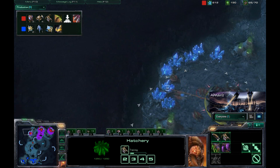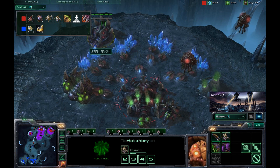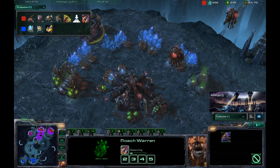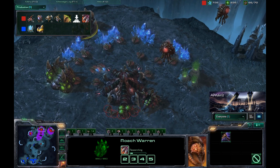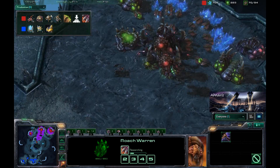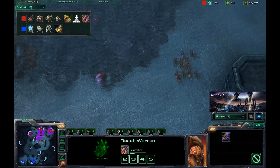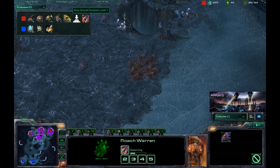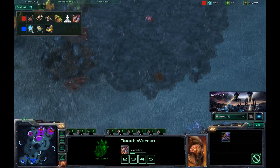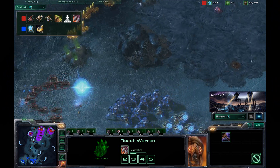The Zerg player continues to expand — he has his expansion at the 11 o'clock position, giving him a total of three bases. He is spreading out his tech so that if the Protoss sends an observer to the main base, all he'll see is an evo chamber and spawning pool. It looks like he's going to start pumping out a lot of roaches: 12 on the way, plus the one armor upgrade, and roach speed is coming as well.